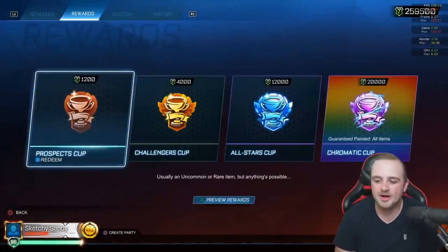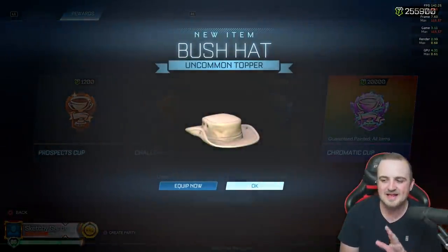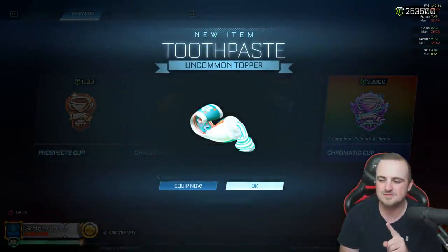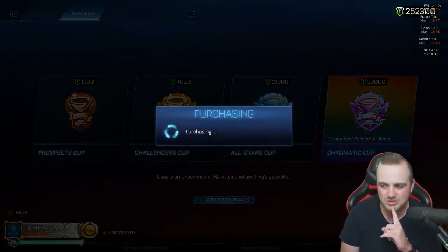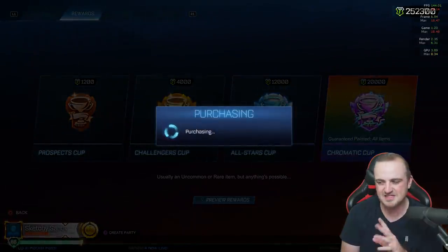Now we're going to open some Prospect Cups first to see if we can get that Spring Web banner — that is the goal. It's not often I'm going for Rares or anything like that. I'll open Prospect Cups down to 180,000 tournament credits, then open 15 All-Star Cups and steer clear of the Chromatic Cup because it's just not a vibe.